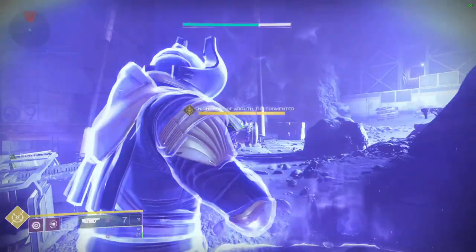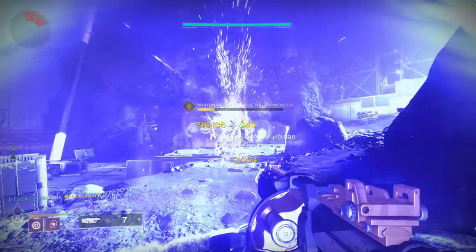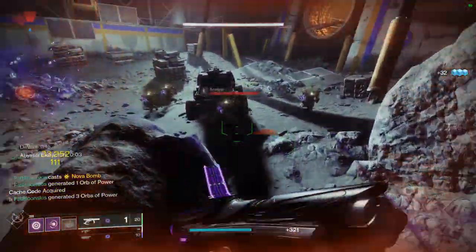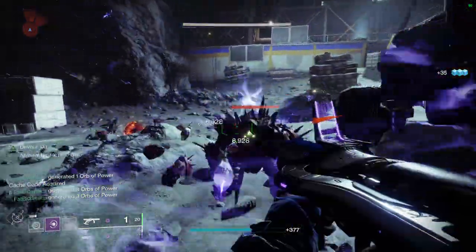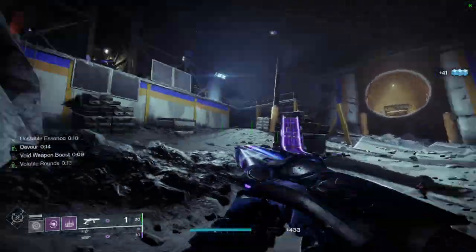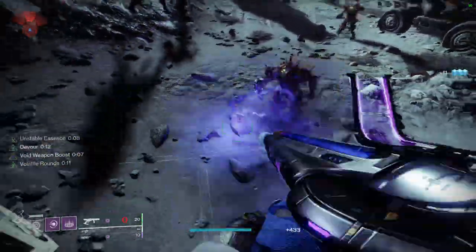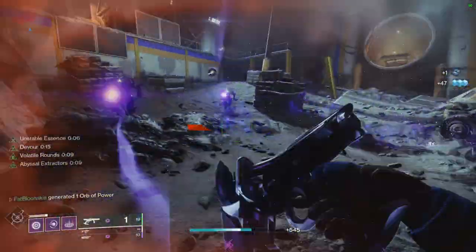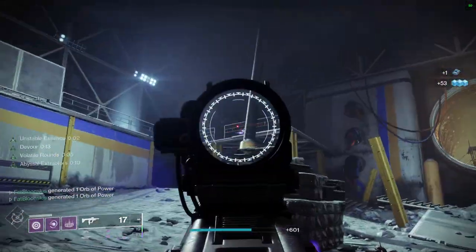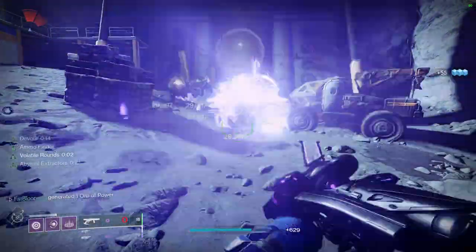I'm using Nezarec's Sin as my exotic — it's the perfect exotic for this build. Upon getting any void damage kills, it increases your ability recharge rate for your super, grenade, melee, and rift. Since I'm using Dead Messenger on void and running Voidwalker, all the damage is void, which feeds into ability spam to keep Feed the Void and Devour up. I'd normally use Verity's Brow but figured I'd switch it up.